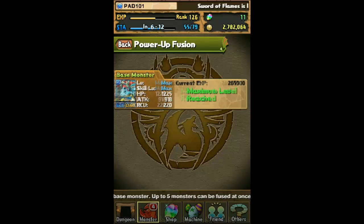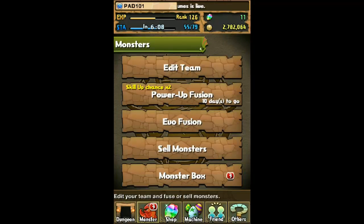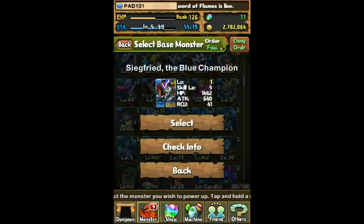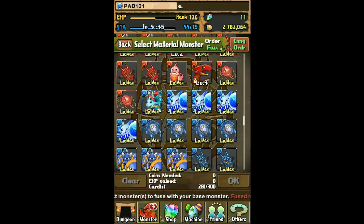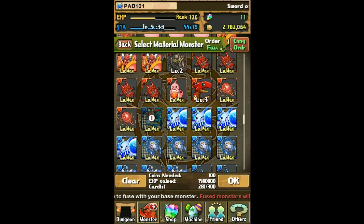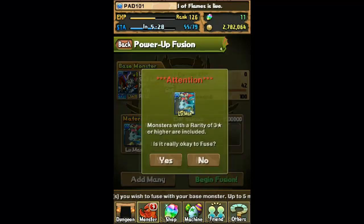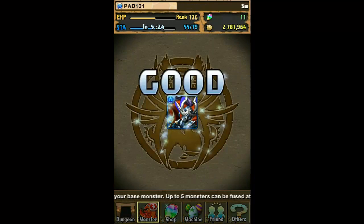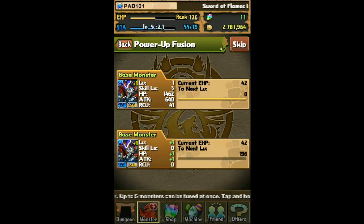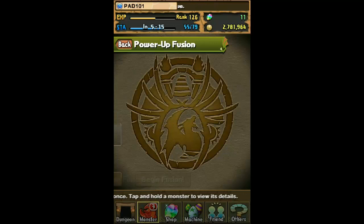Now we're going to feed them to another monster. The snow globe dragons at max level actually give 1,000,000 XP. If you give it to the same attribute monster, that's 1.5 million. And since I actually have two of them, that's 3 million total. I'm going to feed the blue one to my Siegfried. That's going to be pretty awesome because Siegfried normally takes a ton of XP, but this is actually going to jump me to level 67 out of level 70.